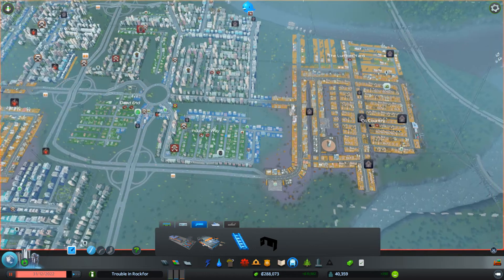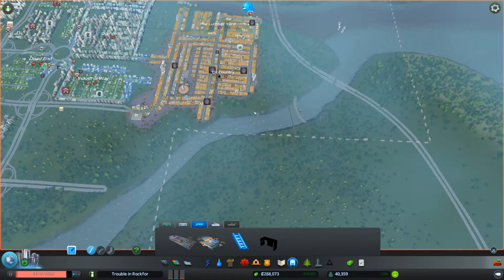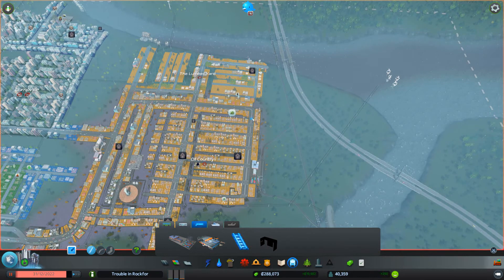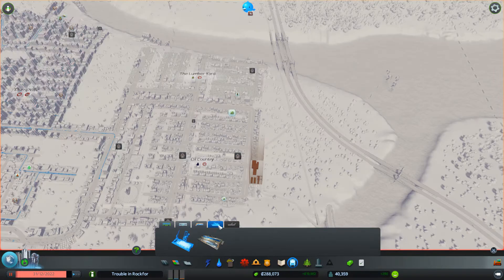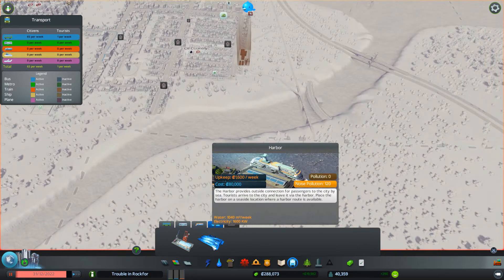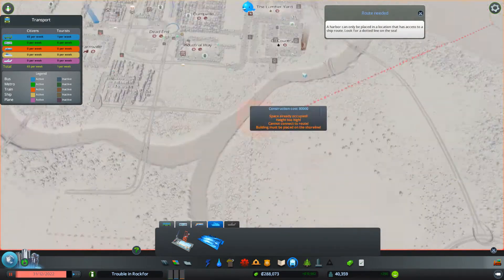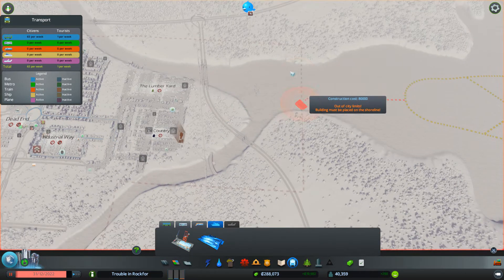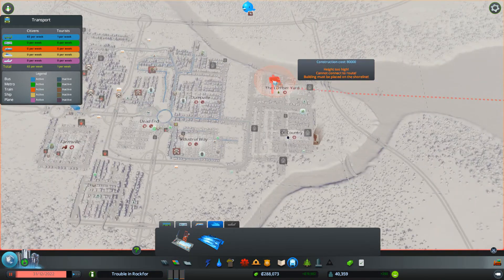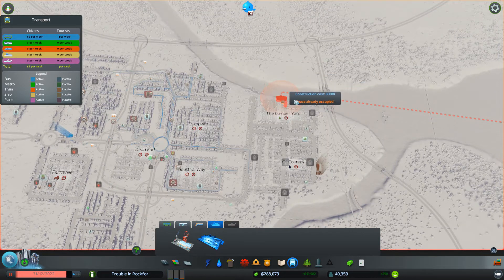All these vehicles, instead of traveling all the way across the highway and all the way over to here, will now just travel to the train station and pick up their goods there for making their businesses work. They'll also ship their goods from here. As I said, there's also a boat option, which we do have. We have this one, which is the harbor — for tourism. If I place multiple harbors throughout the city, and I can't place them everywhere obviously, it'll also act as a mini transit system, but only in the tiniest way.